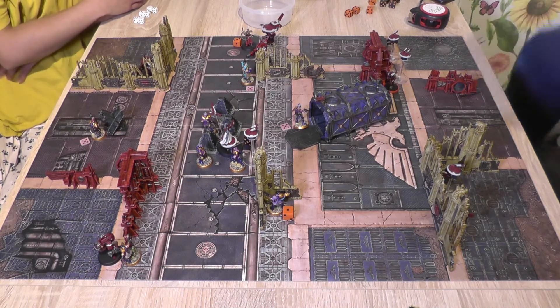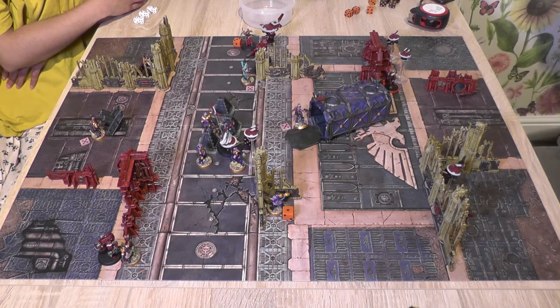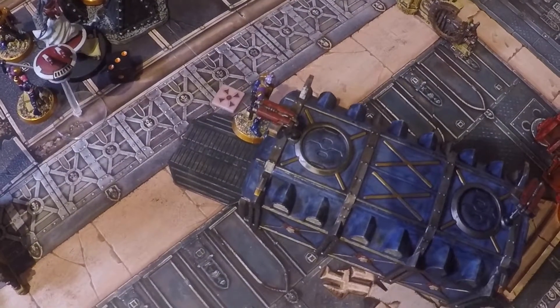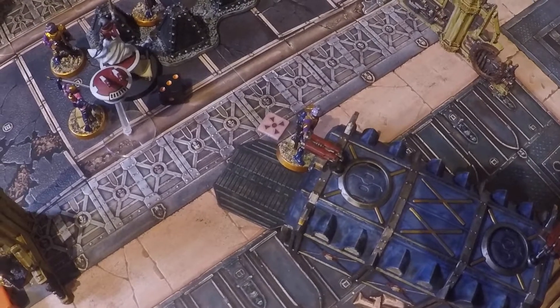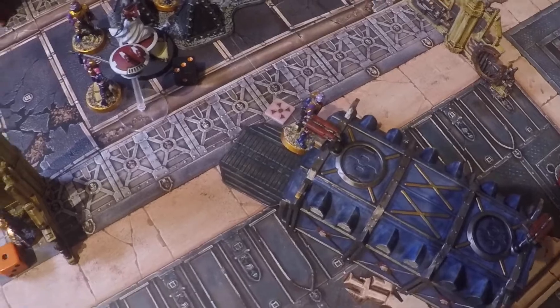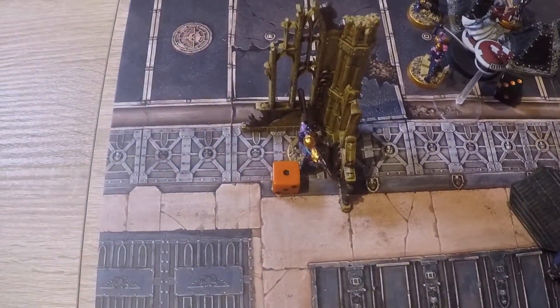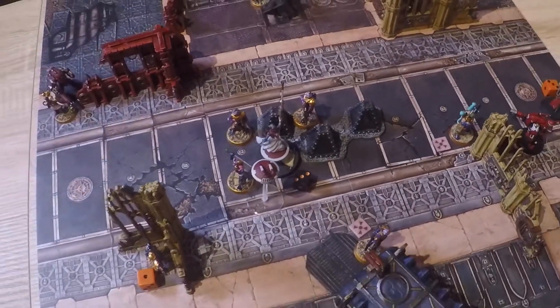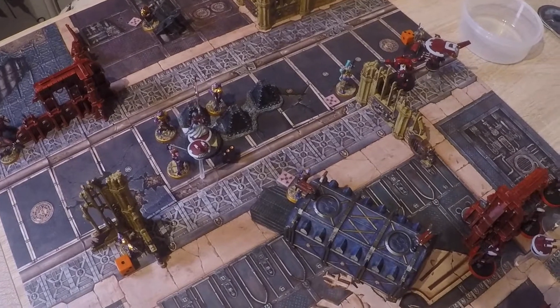End of the shooting phase. A lot of fire was exchanged across the board, with some mistakes made. Wounds were stripped from the leader, Larsen Van de Graus, and the heavy at the back, but no actual kills yet — though that will likely change as we go into the fight phase.